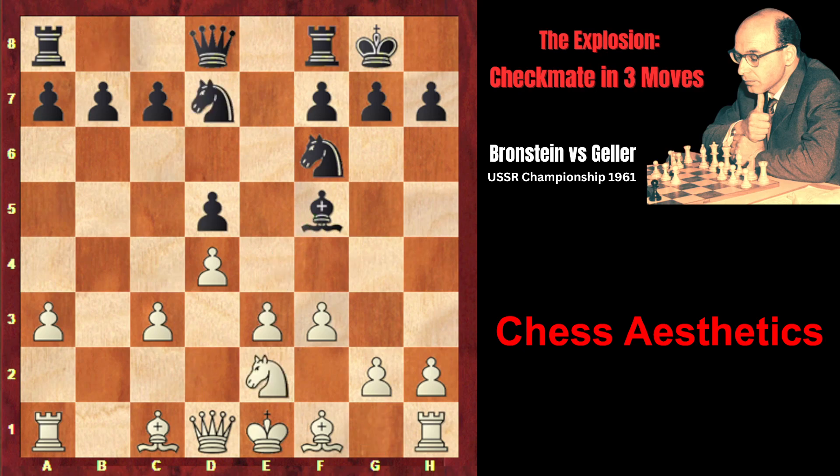Knight e2, knight d7. Here, instead of the more natural Ng3 — which would come with tempo attacking the bishop and would control the e4 square — Brannstein plays knight f4, which at first sight looks a little bit strange. The knight isn't controlling e4 and the move comes without tempo. However, the game shows Nf4 was more sophisticated: the knight on f4 is placed more actively than on g3, and on g3 it would have blocked the g-pawn. On f4 it isn't blocking the pawn — because Brannstein is going to start a pawnstorm on the king's side, as black has already castled.